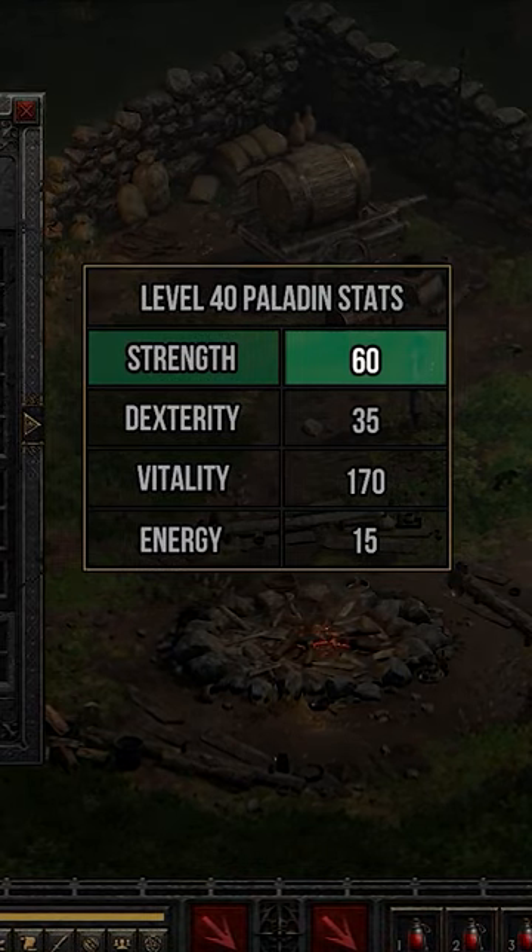The attributes you want for this build are 60 Strength, 35 Dexterity, 170 Vitality, and 15 Energy.